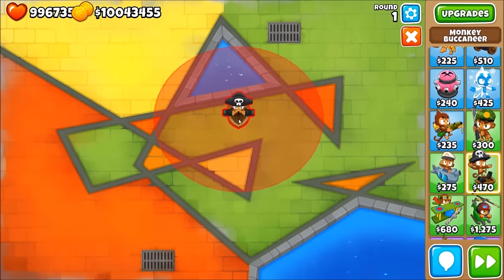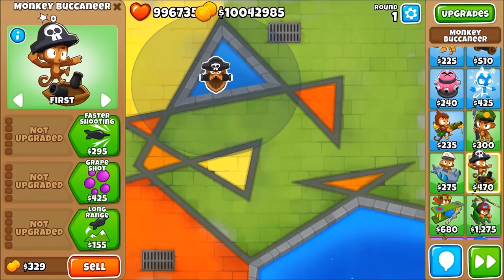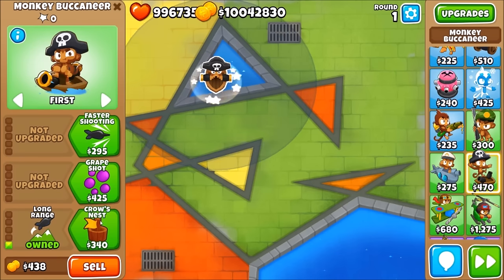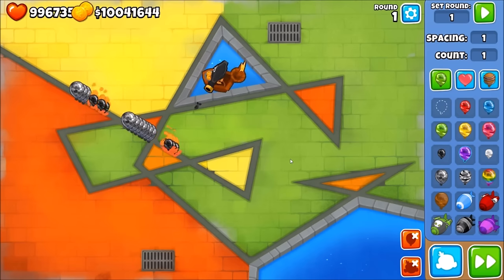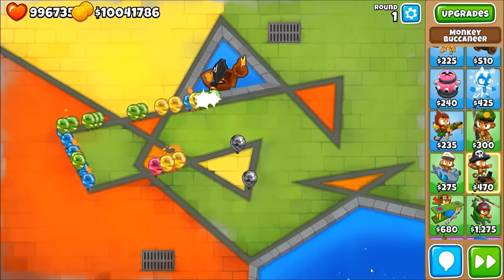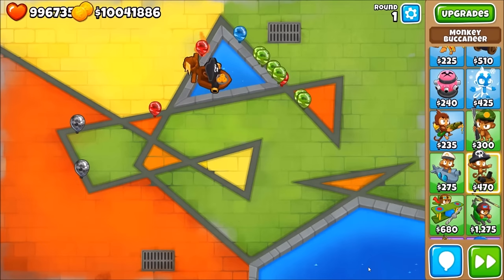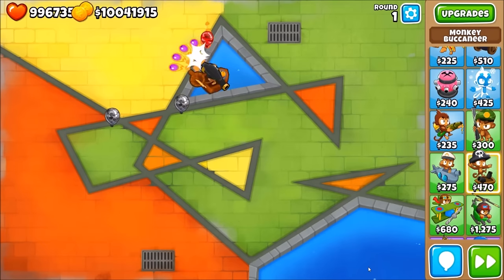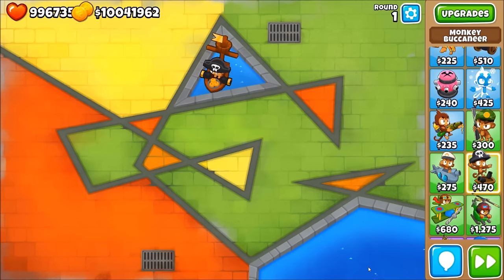The fourth way is the boat — a water tower — and it's one of my favorites, probably my second favorite. It's the 022 boat: long range, crow's nest, great shot, and then hot shot. That can nail camo leads. It's really cheap — around 1200 — and does a very good job because the hot shot burns balloons, similar to the mortar's burn in BTD5 or Balloon City Battle. Sadly the mortar isn't in this game anymore.